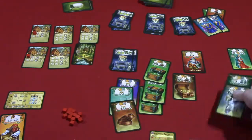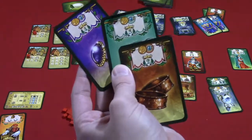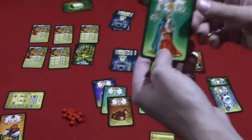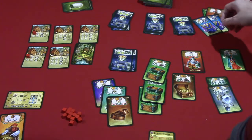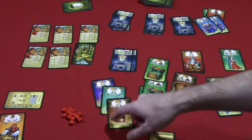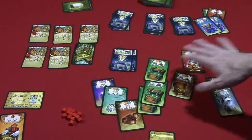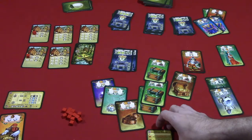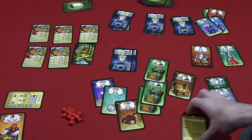Next are garments, worth five points per distinct type you have — but if you have two of the same garment, those score zero points. Then jewelry, which scores two, three, or four points based on what's printed. Then the Maid Marian card, which scores one point per type of treasure you have — so if you have eight distinct types, that's eight points. Finally, henchmen are minus three points each.